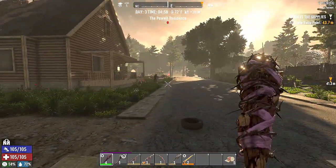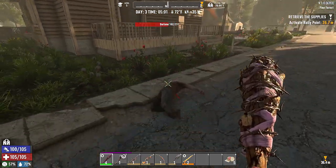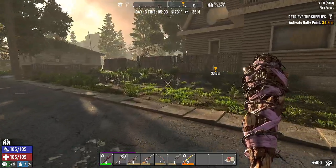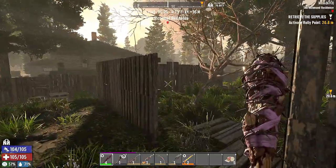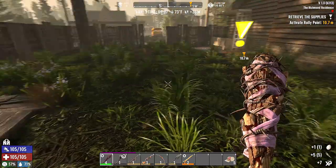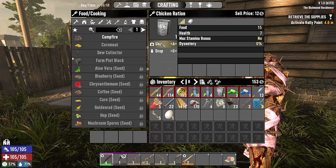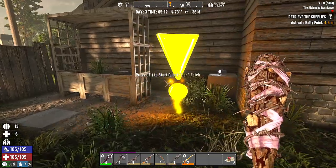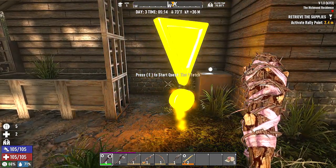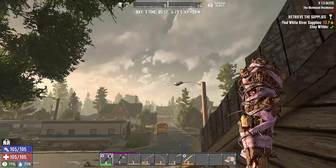A couple of mods that we added in - as you can see Darlene's name up there. We added in the enemy health bars. We added Synonyms, Craft from Containers - all of these links will be down in the description, you can find them on Nexus Mods. We added Jackmeister's Enhanced HUD - you see in the bottom left our food and water. We got Gun Nerds and Steel weather mod so it won't get so rainy all the time, and Westwood's Quick Stack. I tried to put in OCB Maurice's Stop Waste Fuel but it kept crashing the game.